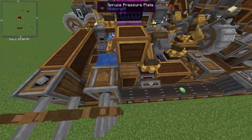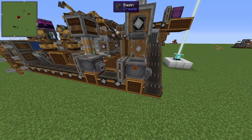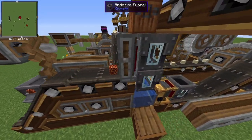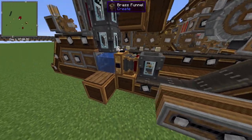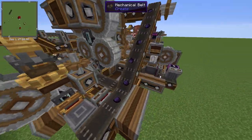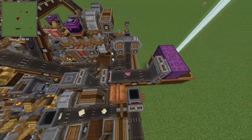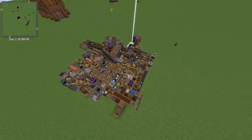The slime balls move along a mechanical belt and go into a mechanical press which compacts them into magma blocks. The magma blocks get washed into obsidian, which moves along to the crusher. The crusher powders it into powdered obsidian, which goes into the mixer where the chromatic compounds are formed. Then it gets put into a chest — that's how the whole chromatic compound and refined radiance farm works.